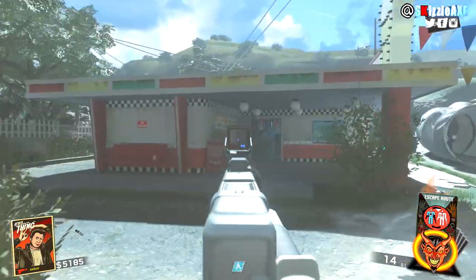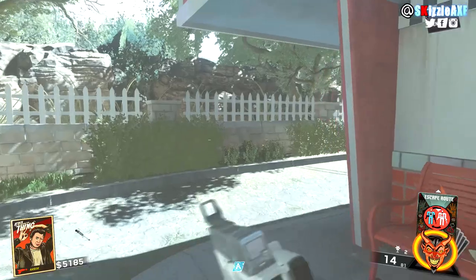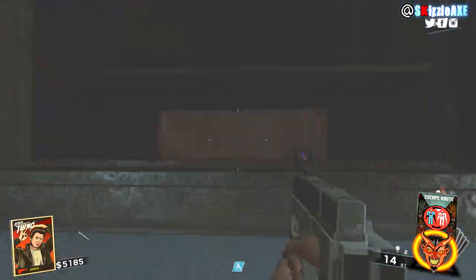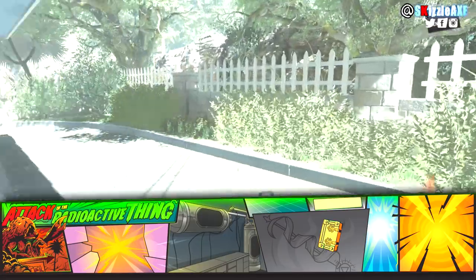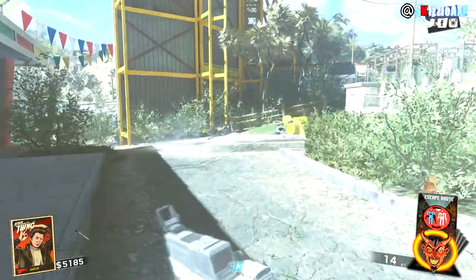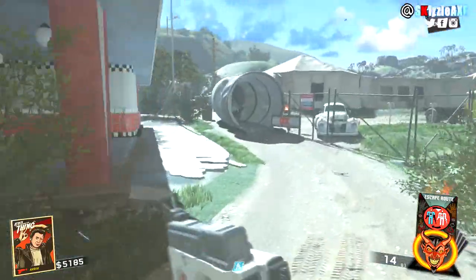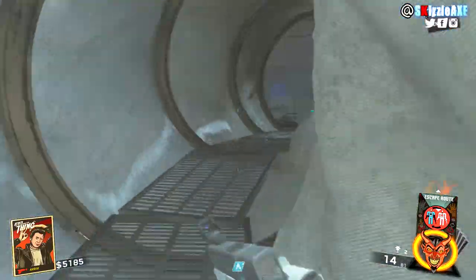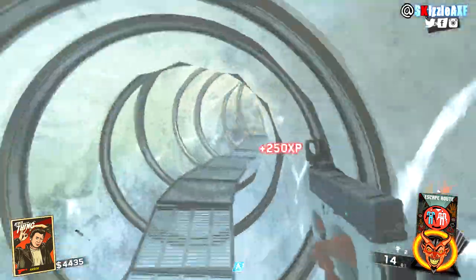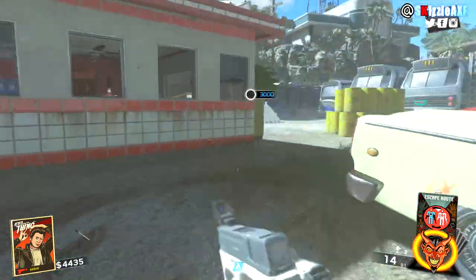Once you have turned on the power, come up to this area — I believe it's called the ice cream shop. It looks like an ice cream shop and it's right outside the spawn room. Go inside and you will see there is a safe. This safe will not be open unless you have turned on the power, so that is very crucial. Once the power is on, the safe will be open and there will be a book inside called a spell book.